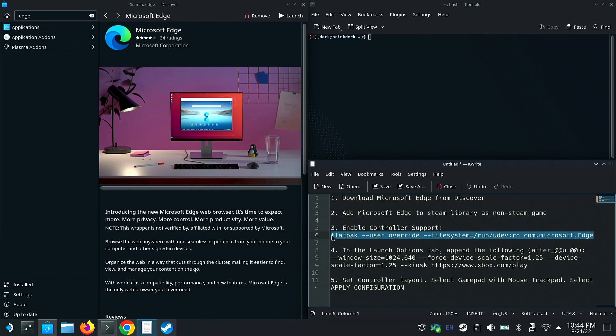Now we need to enable controller support. I recommend doing a lot of this with a keyboard and mouse. If you don't have access to one, you can hit the Steam button and then X to open up the keyboard, as long as Steam is running. Go ahead and copy the command — you can right-click to copy, or use the left trackpad.